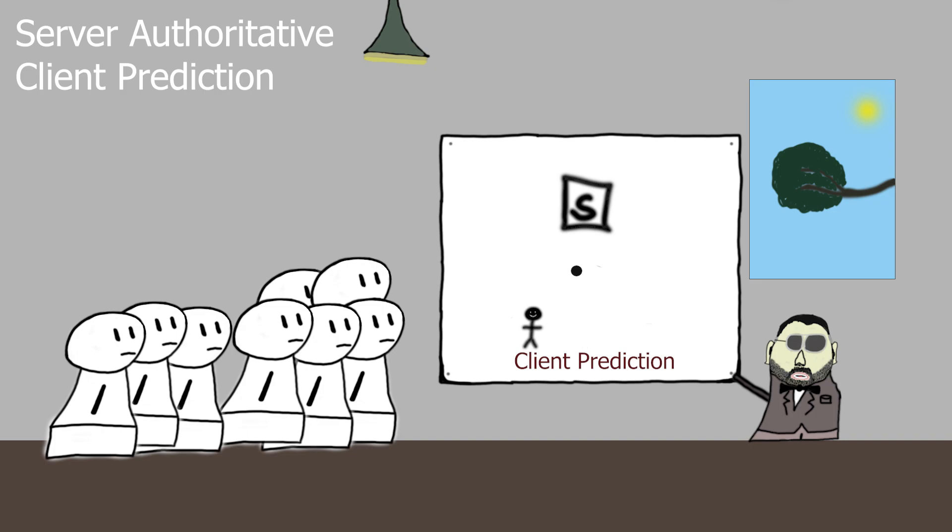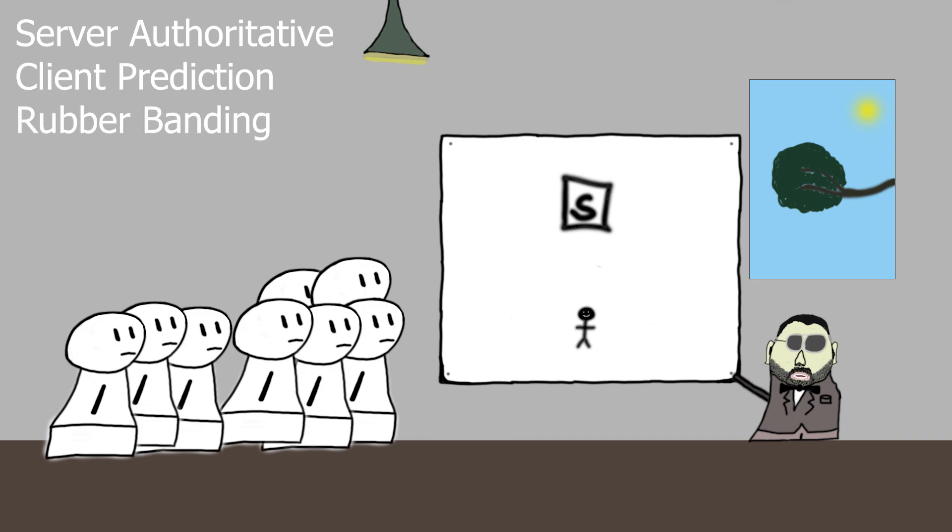So your character moves as soon as you press W and sends the information to the server. The server runs the same simulation and if everything is fine, sends the client an OK, approved, back. There are instances where the server disagrees with the client and although you already move locally, it will snap back to your original or last approved position from the server. This can be due to other objects such as players in your way, packet loss, or other things that can be seen as rubber banding.